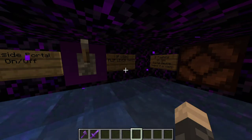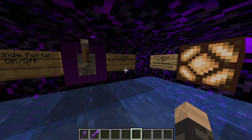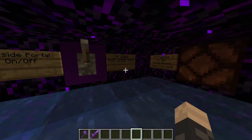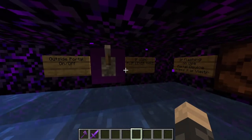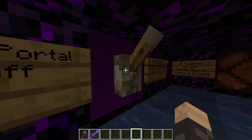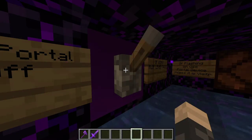The guards will see a light flashing on the redstone lamp, but the prisoner will have to ring a bell to make that turn on. Once that is on, the prisoner will have to rush towards the portal on the outside and wait for the guard to push the lever. The guard will have to do it twice in order for the water to go away after the prisoner is in the nether.